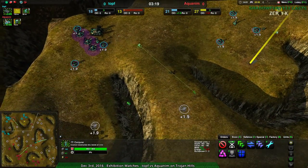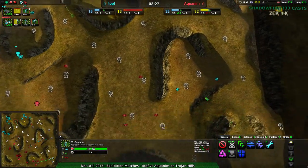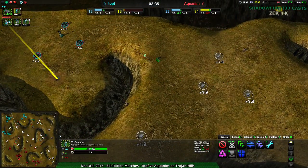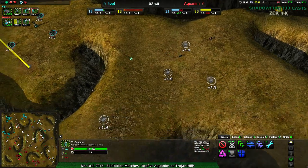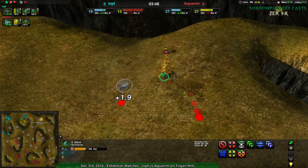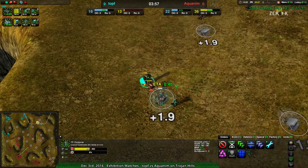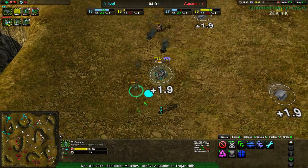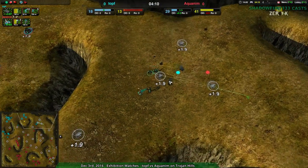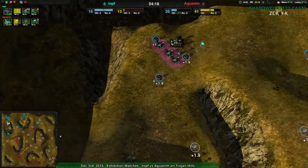This map is very high up — the actual floor is far below where everyone plays. Aquanim is getting map awareness going with bandits, putting pressure on every part of the map and forcing Toph to keep glaives around to find those bandits. Two bandits spring an ambush and Toph fails to retreat-micro, falling into the trap and getting killed, allowing the other bandit to threaten their conjurer.